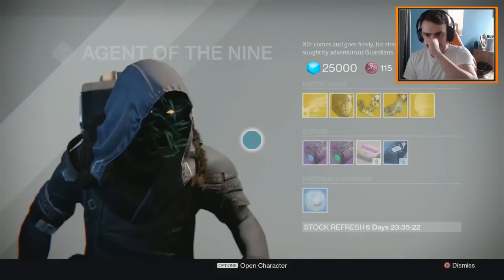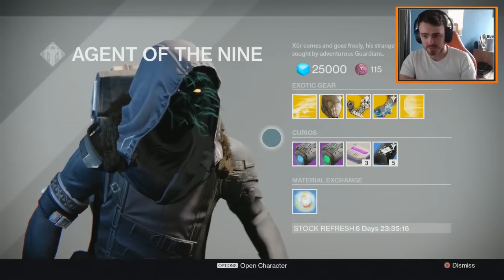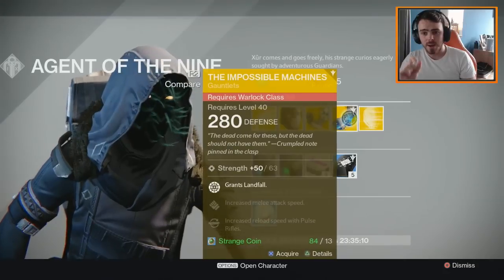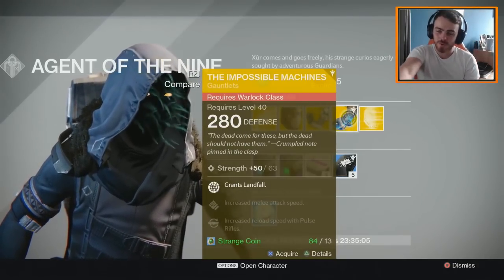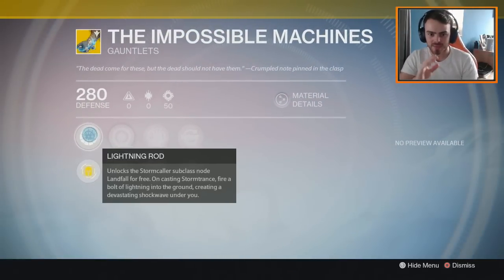Let's see what he has. Okay, so we have a heavy weapon engram, which is interesting. We have the Titan Insurmountable Skullfort, the Young Ahamkara's Spine, and the Impossible Machines for the Warlock. This is of course a Year 2 exotic — the Impossible Machines.